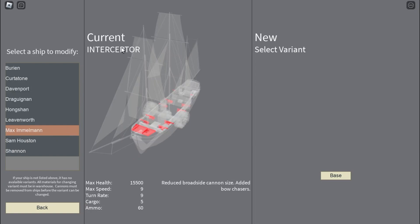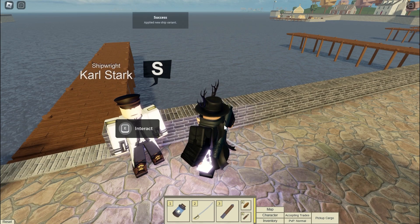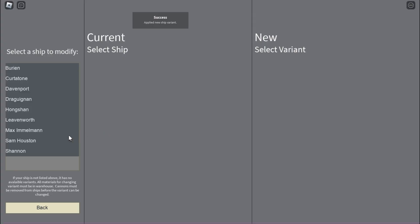You can actually revert the variant back to its base form right here. It's free to revert from the interceptor back to the base for the Phoenix. So we're going to apply that right now — and boom, it's back to normal.